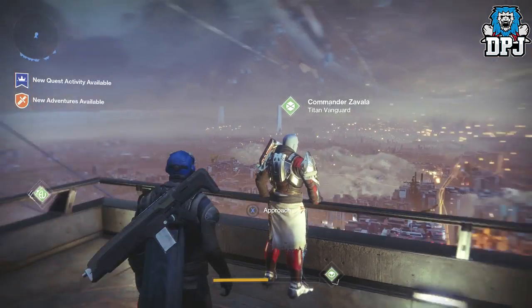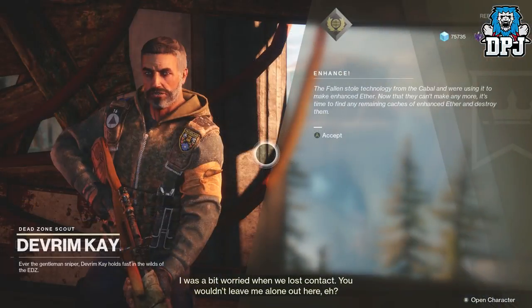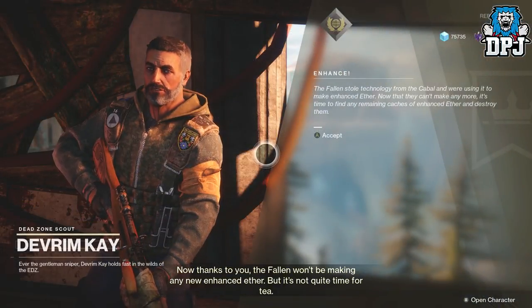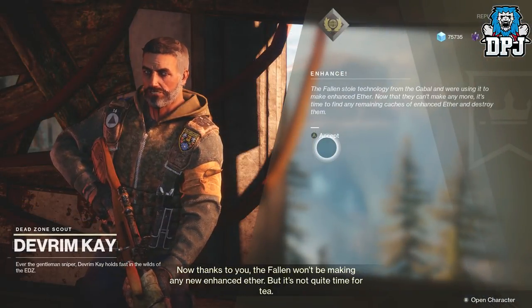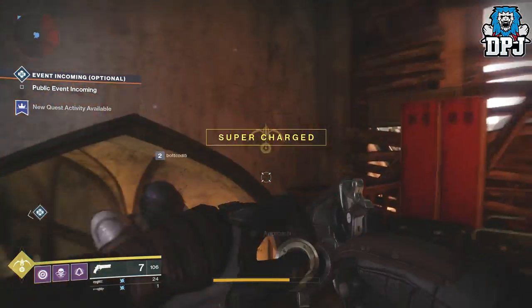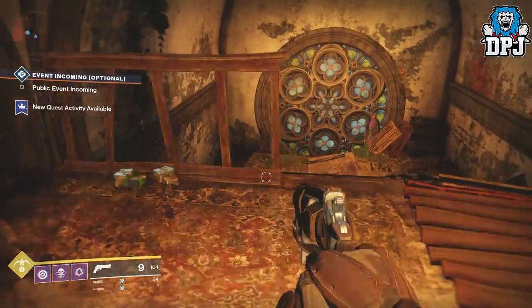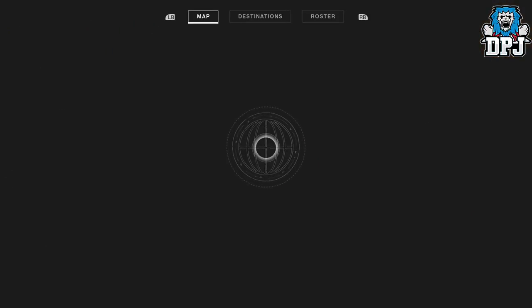You then need to go and see Devrim Kay in the EDZ. He tells you of how the Fallen have stolen technology from the Cabal and are using it to make enhanced ether. You basically have to find their caches and destroy them. Upon speaking to Devrim, a quest will pop up on your EDZ map called Enhanced.